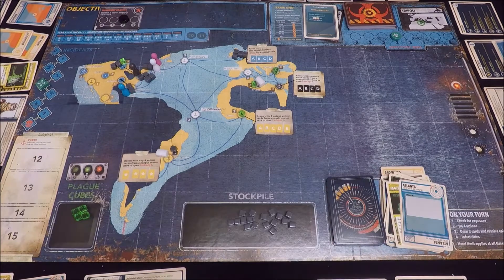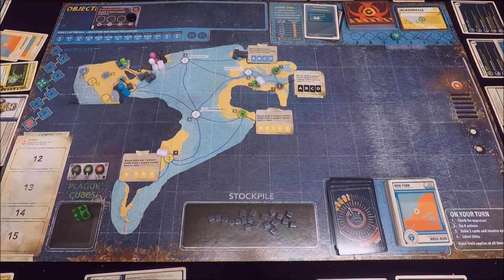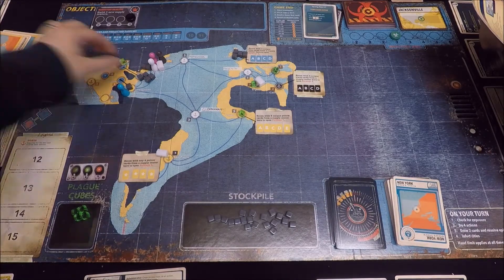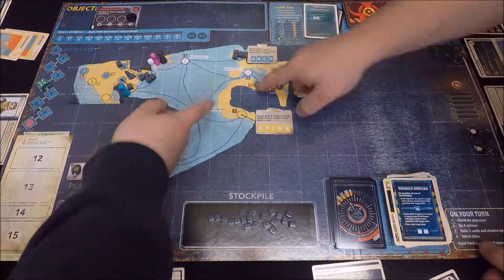In the meantime we're going to stick with our plan of trying to get those supply lines built, and we'd all be much happier if we could just get this last supply centre built. Finally, after lots of trading cards and discussions about action efficiency, we managed to get our third supply centre built up in New York. So this has been a successful outing — but at what cost?